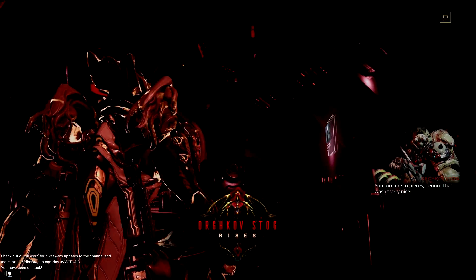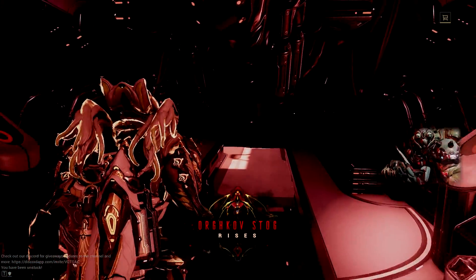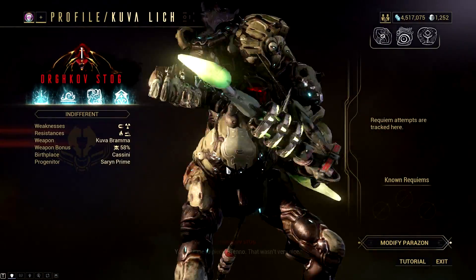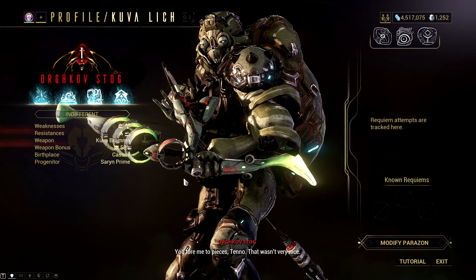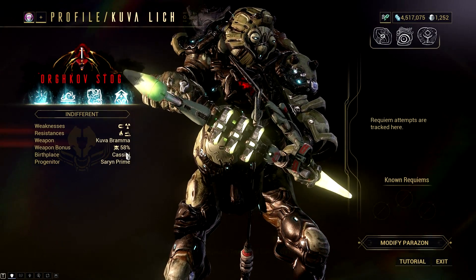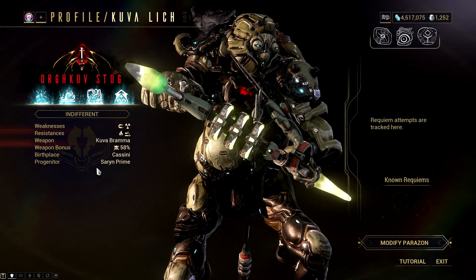Aside from gas, I could go with a corrosive build, and I can also form a viral build which is really great against high level units. And remember, all the combined elements I've mentioned can be paired with Hunter Munitions, which allows us to proc slash and bleed ticks.